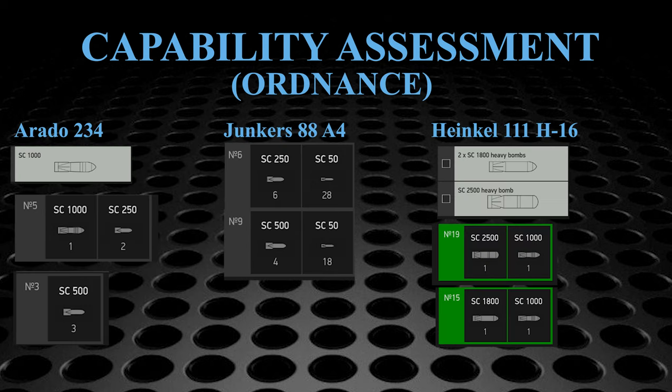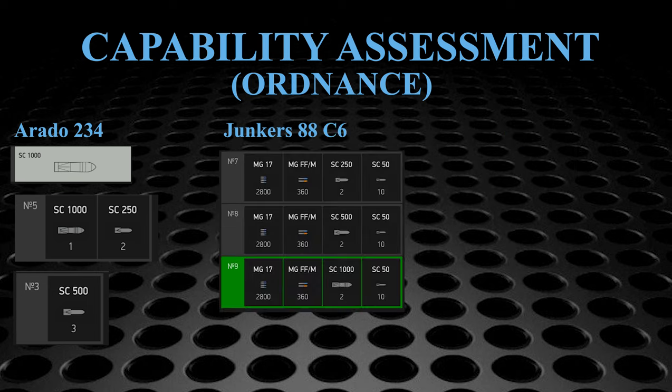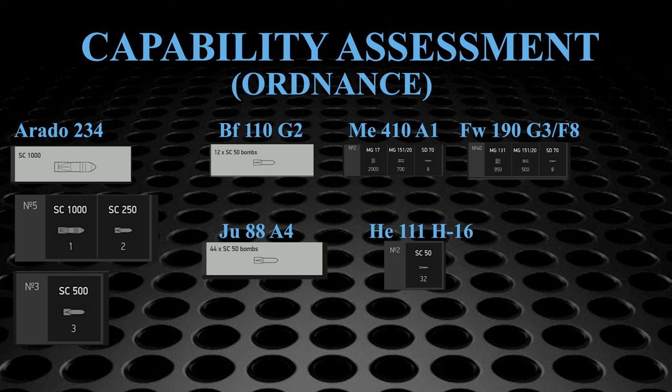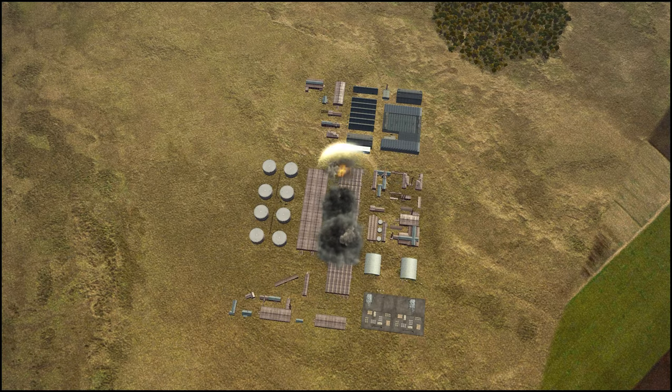The 234's maximum bomb loadout is about half of what a JU88A4 or Heinkel 111 can potentially carry, but those loadouts are a lot to get off the ground. Using the more common go-to loadouts, it can carry about 75% of what the JU88 and He111 typically carry. It has a lower max bomb capacity compared to the JU88C6 and a slightly higher capacity than a ME110, ME410, or FW190A6/A8, but unlike these aircraft it has no capacity for carrying several small bombs. As a level bomber it's not much different from an 88 or a 111, except everything happens a lot quicker.